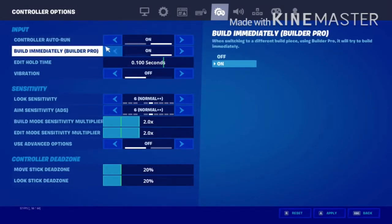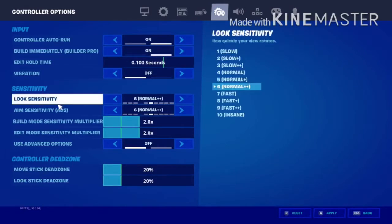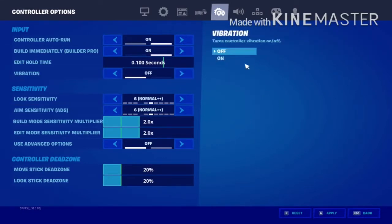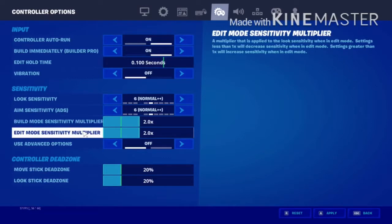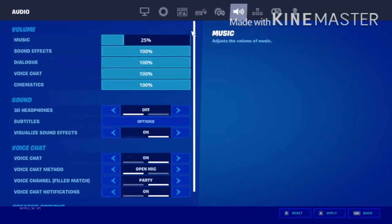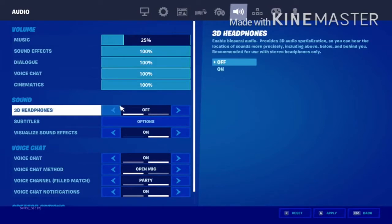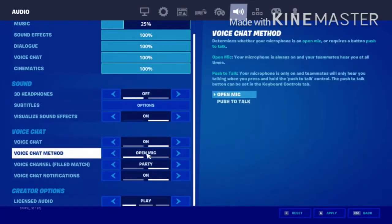Controller: I run on build mode on edit, hold time in seconds, vibration on. Sensitivity 6. This is all my controller noise sensitivity and edit sensitivity. Use items off. Sound: dialogue, voice chat, music. Bring the frame off, sound effects off, voice chat on.